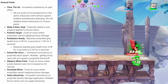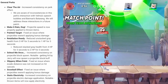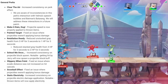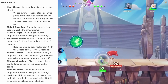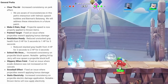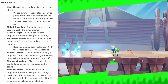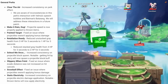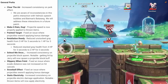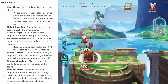Then the gray health projectile perk — they absolutely gutted this one. They reduced the unstacked gray health you gain from 3 HP for 3 seconds to 1 HP for 3 seconds, and when you stack it this goes up to 2 HP for 3 seconds. I think this is fair. Gray health is another very unfun mechanic and honestly they should probably just remove that perk as well. It's not like we're hurting for offensive and utility perks — there are a bunch of them in the game.